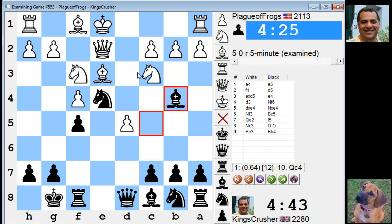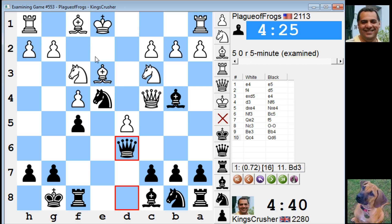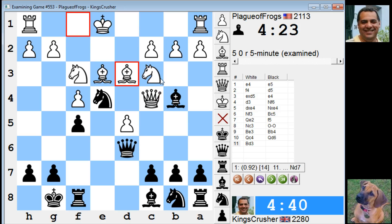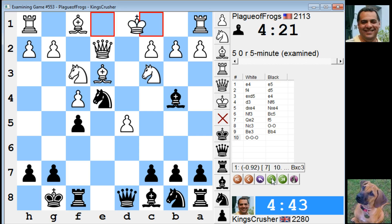Queen c4 — he should have played Queen c4, that would have been okay for him apparently. So let's see: Queen c4, Queen d6 — this position is okay for White, better for White.